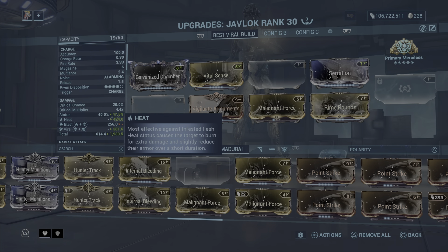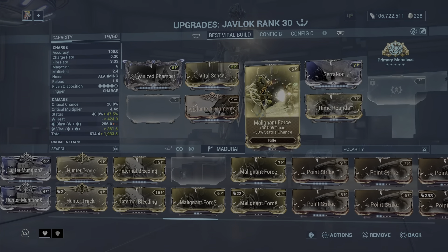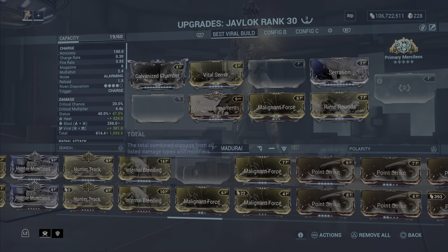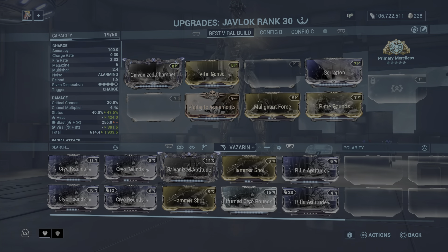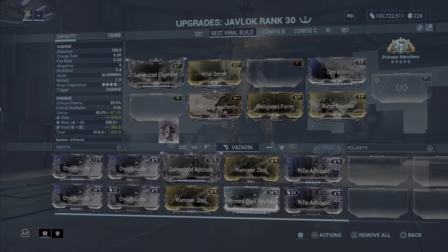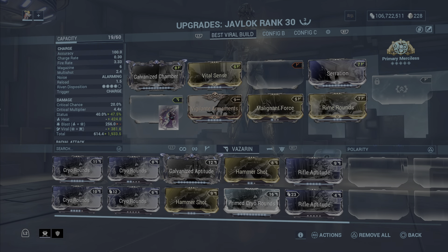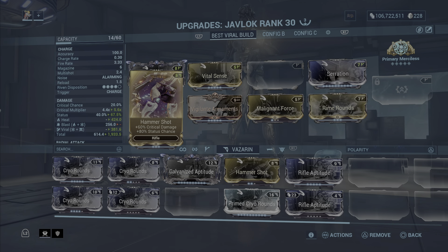I want more heat to proc than viral because heat is going to be our main focus to do more damage. That's why I decided to use level one Militant Force. This weapon isn't that great — even though it has decent critical chance, it has these little downfalls.